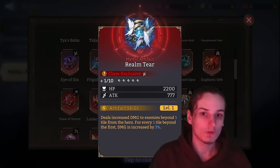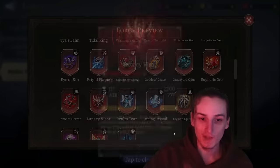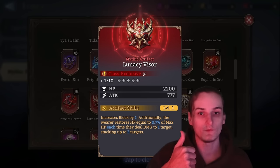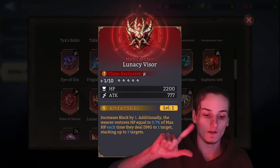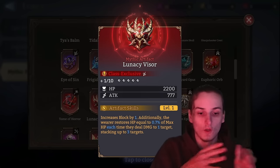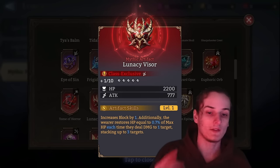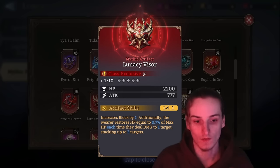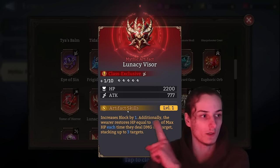Ramtier is one of the best guild boss artifacts — easy: get six copies, upgrade to 25, done. Lunacy Visor has found popularity for cheesing certain void stages and was a staple in arena for blocking units near the spawn. It's still viable and very useful with a Cerberus-Aatrox approach in AoE arena. Keep at least one Lunacy Visor — upgrade one to 25 if you want. The multipliers don't increase past 10; only the HP restore changes.